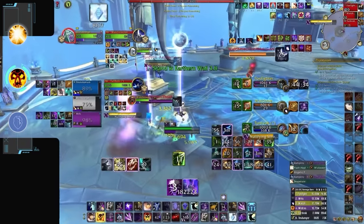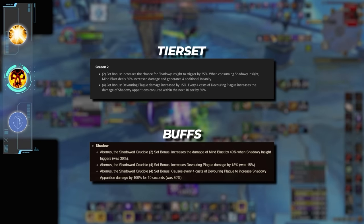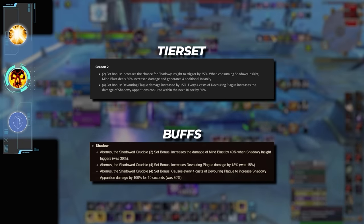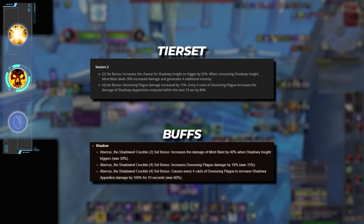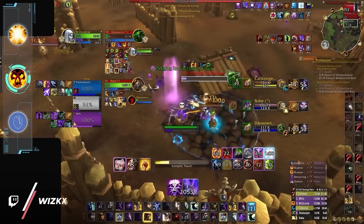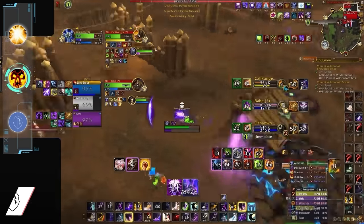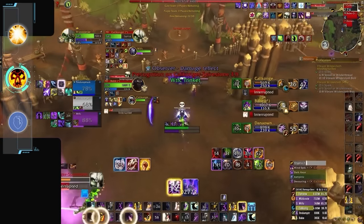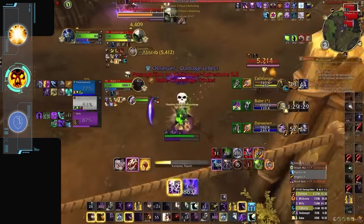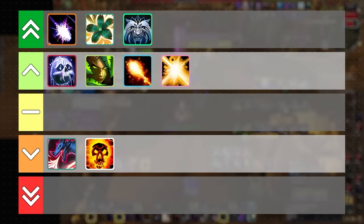Unfortunately, our next spec is not so lucky. Shadow Priest will be getting its season 2 tier set again, which will result in slightly bigger Mind Blasts and more damage from Devouring Plague and Shadowy Apparitions — which, aside from the DP buff, seem a bit underwhelming. The loss of this season's tier will be a big issue for Shadow Priest since it gave them so much burst through the combo of Mind Spike and Catharsis, and since the new 4-set will revolve around Shadowy Apparitions, we could definitely see Shadow struggling in a meta that is so burst heavy. Shadow will be another loser going into next season.